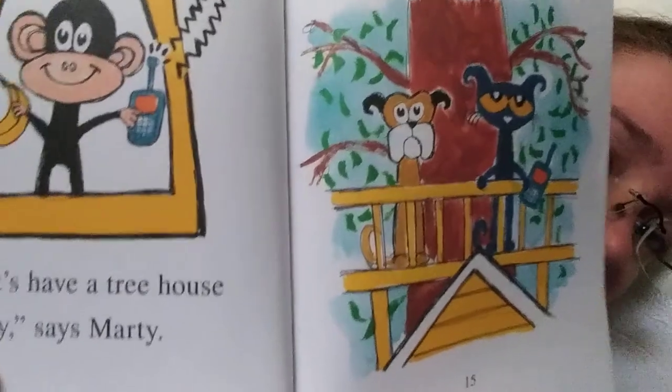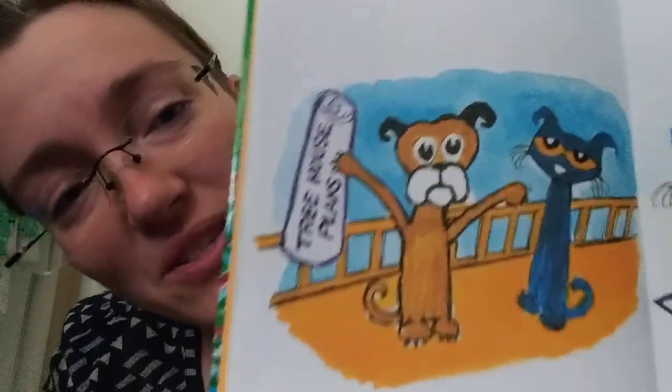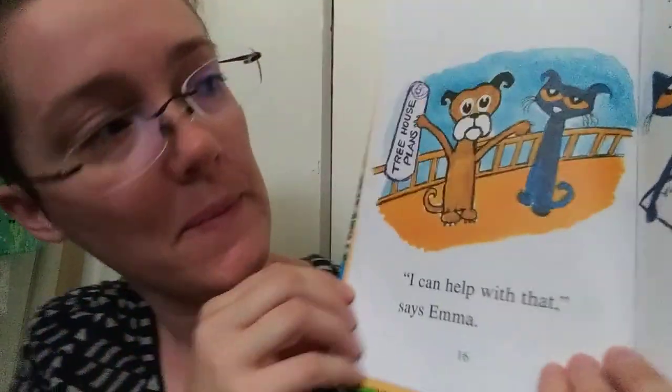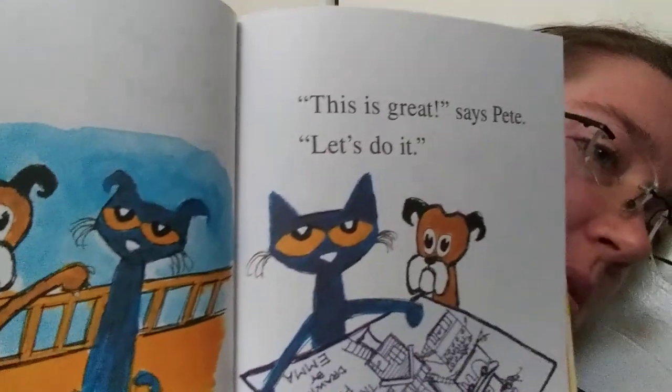'A party,' says Pete. 'What? But what will everyone do?' What do you do at a treehouse party? 'I can help with that,' says Emma. Here's Emma — see what she's brought. She has treehouse plans. 'This is great,' says Pete. 'Let's do it.' Alright, you guys ready for me to flip up the plans so you can see? Here we go.